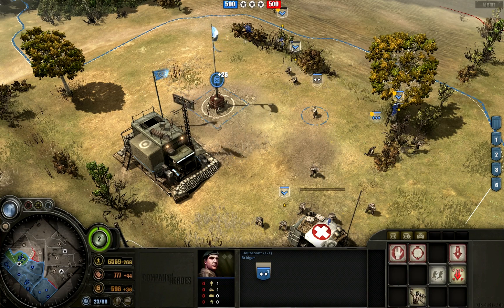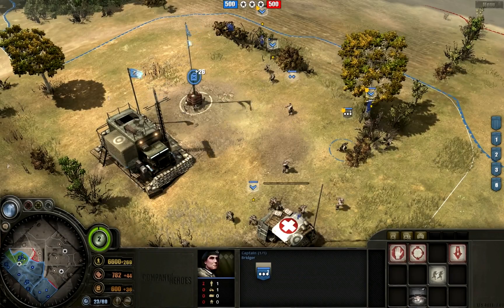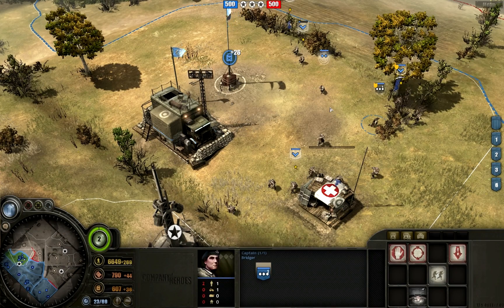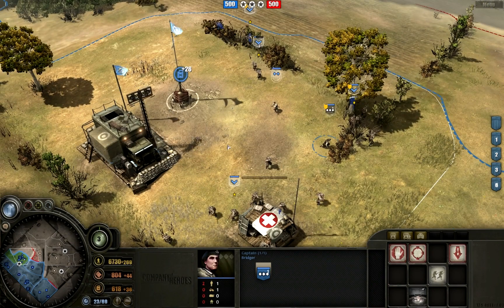Note the difference between the Lieutenant and Captain: the Lieutenant has a radius around which he gives buffs to infantry, while the Captain buffs within a specific territory sector. You can see the white lines representing where the Captain is buffing. The Captain gives emplacements about 25% more health for the sector he's in, lowers incoming damage, and provides health regeneration for infantry. At veterancy level 1 he gets bonus health; at level 2 emplacements get more health with further defensive bonuses; and at level 3 the Captain acts as a further observation post, further increasing resource income.